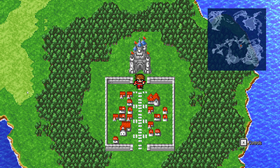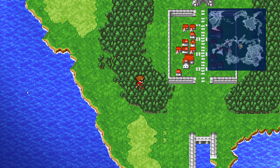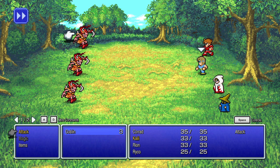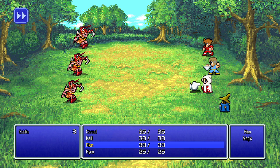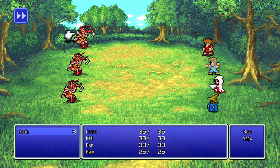Now we're back on the world map and I'm going to show you how your party's formation affects battle. Once we get into it, you get to choose your commands and select which enemy you want to hit. On the left you see your magic level and available spells — for example, two out of two means you can cast the spell twice. Using it spends one use, same thing with black magic, so if I use Fire on an enemy, that drops to one out of two uses remaining.